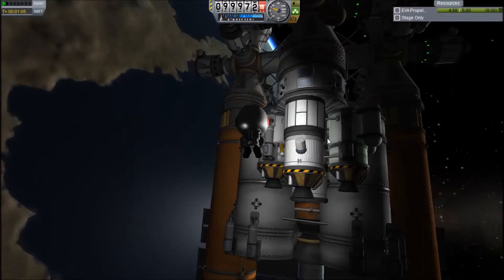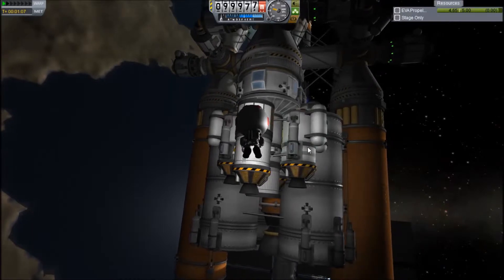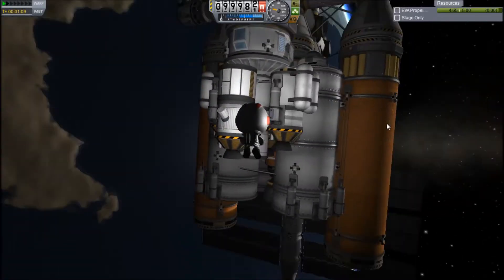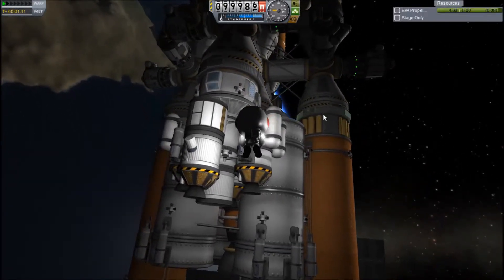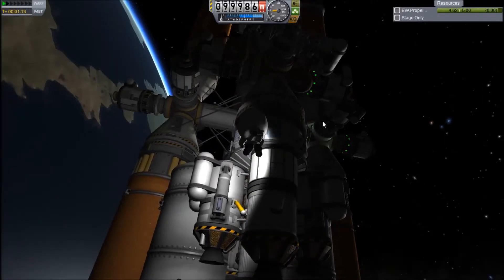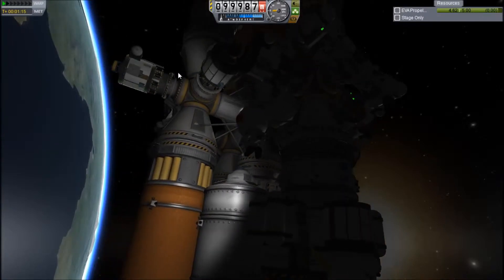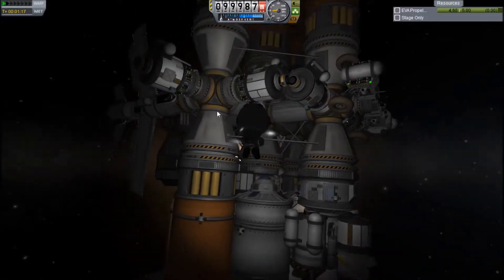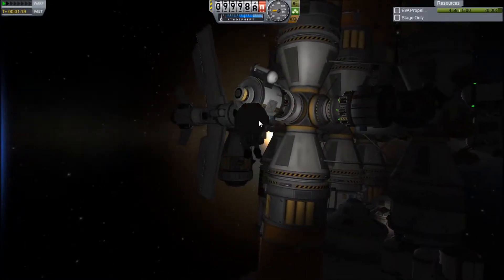I'm fairly confident it's good enough to take off from Val. We'll have to see about that — if not, we should be able to mount a rescue with the large lander. There is also a space plane, which I'm hoping to be able to show you guys. These smaller things here are actually probes. We've got six automated probes that we'll be putting into orbit around each of the bodies.